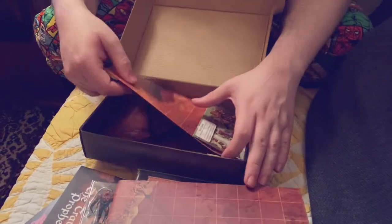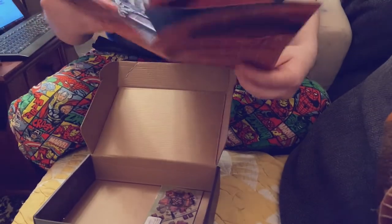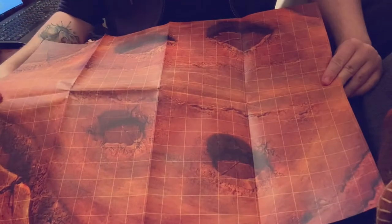There's a second map in this one as well. As I said, sometimes they come with one double-sided, sometimes they come with two. More terrain, more map for the road of the race.